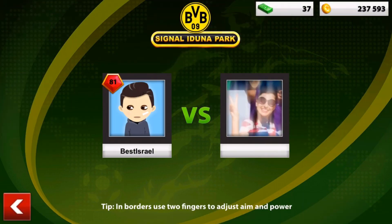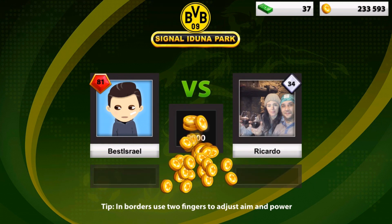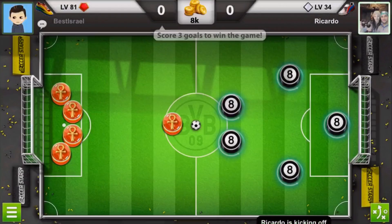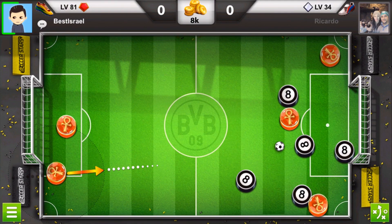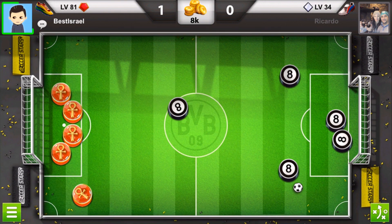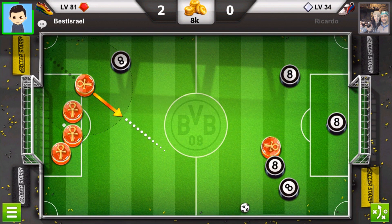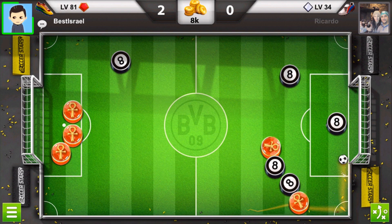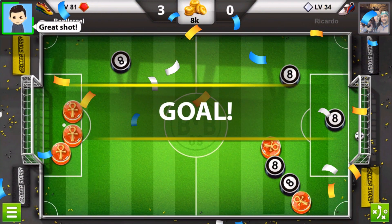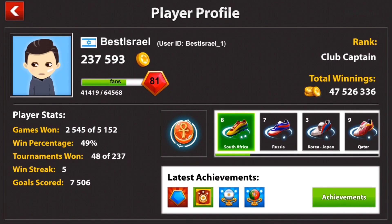Now we are playing the 6th game in a row winning. We have a 34th level. Let me jump to the point of the goals. Very carefully in between, and it's in — amazing, 1-0. Very careful — and it's in, amazing, 2-0. Now over here I'm trying my best — wow, that was a nice game, 3-0. All of them beautiful goals. I was very careful. I believe 6th streak in a row — let me see in the profile — yes, 6th.